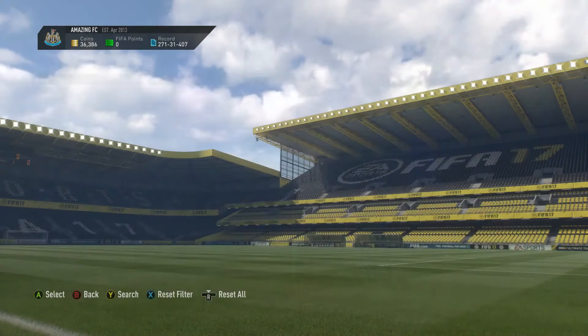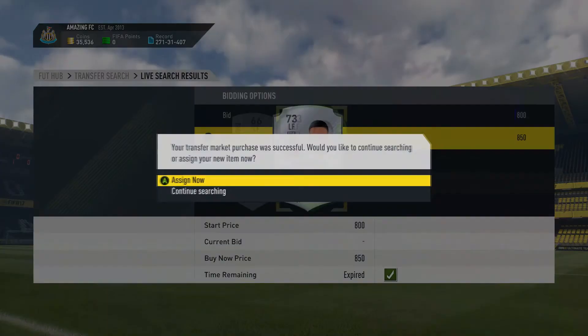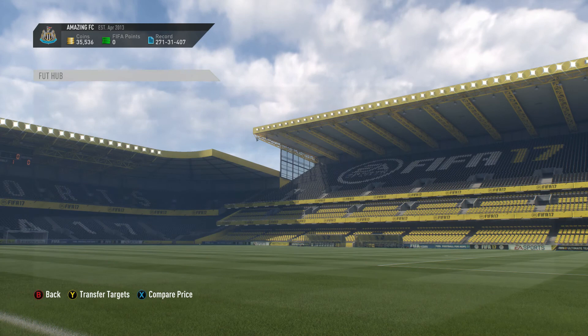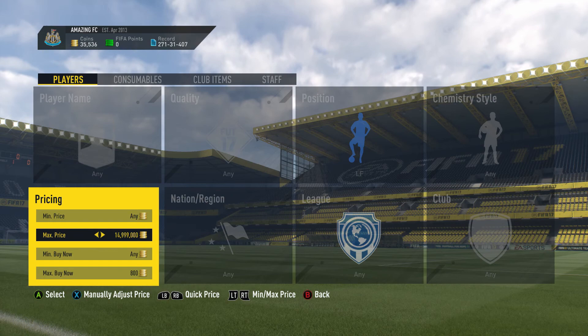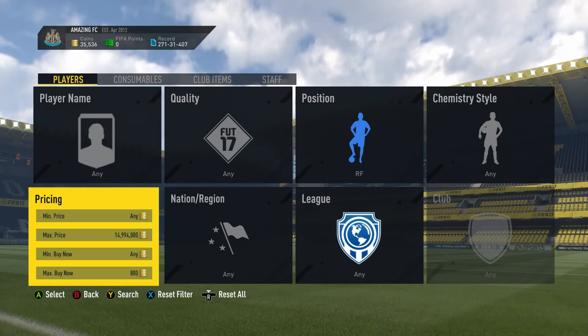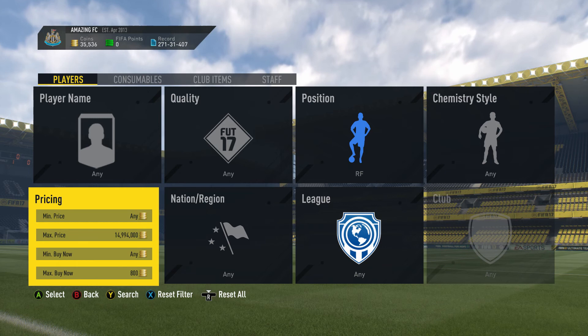Left Forward and Right Forward — you just want to be sniping for under a k. Actually, you know what, I'm just going to quickly pick that up — I said I wouldn't be buying any but I might as well. I'll list that up; I'll make a few hundred coins on it. Just put in about 800 coins and snipe Left Forward and Right Forward players for under a k — loads of deals are going to be popping up there.